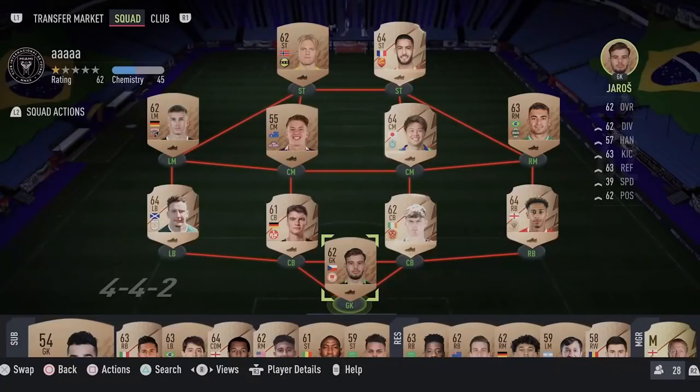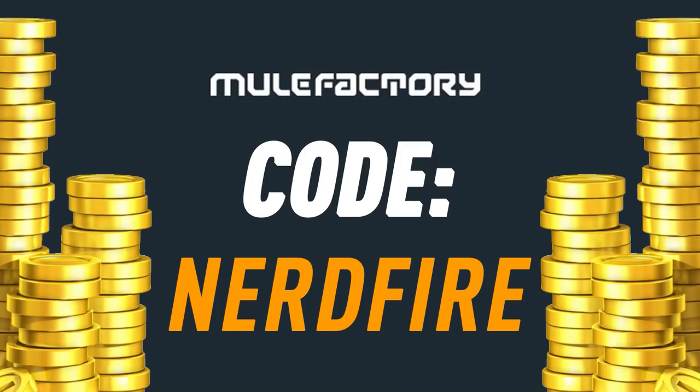The Future Stars Party Bag 2 is here, including Future Stars Team 2 within these packs. Let's open some up and see what we can get. Do you guys want to kickstart your Foot 22 team off with a bang? Head over to MoogleFactory.com for the cheapest, most safe and reliable coins and use the code NERDFIRE at checkout for 5% off your order and get yourself some Foot Coins to boost your team right now.